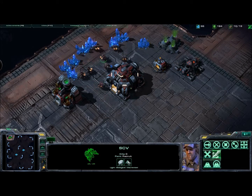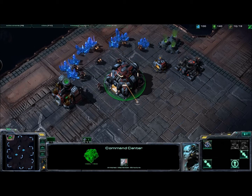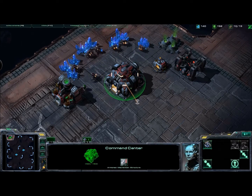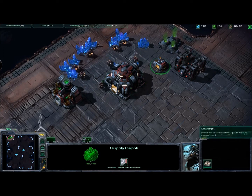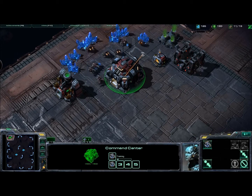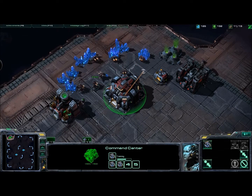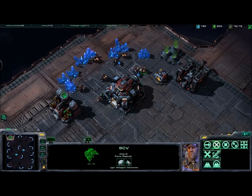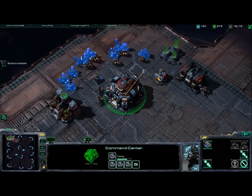We'll wait for the other SCVs to mine stuff, then go back to the command center. We'll build some SCVs since we have spare resources — and one thing you don't want in StarCraft is to have too many spare resources, even early game. I should have built my barracks further out to create more of a buffer for the command center, since barracks can always be moved because they're flying barracks. But I don't do that, so oh well.